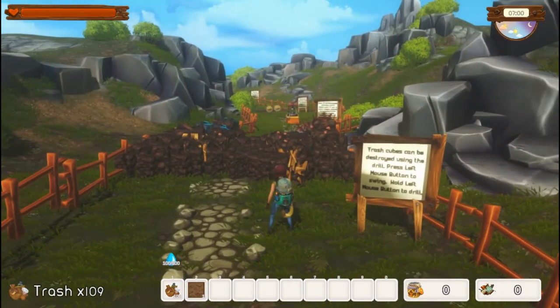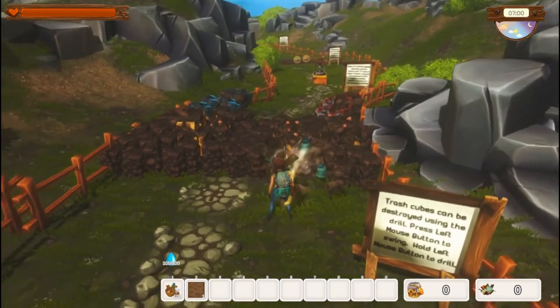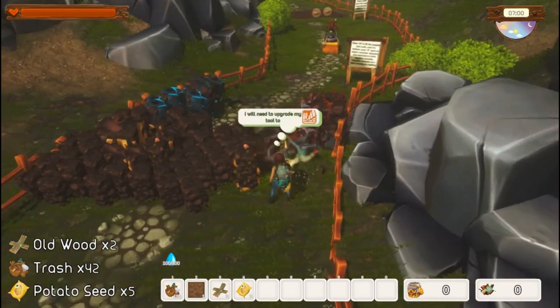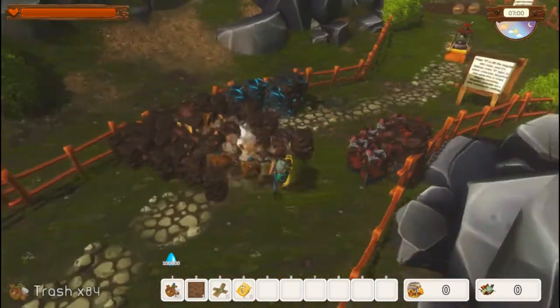Trash cubes can be destroyed using the drill. You can press it to swing it or you can hold it to drill. I like to vacuum at the same time that I drill so that everything is picked up. Now these red ones we can't break — we'll need to upgrade the tools for the rubble.